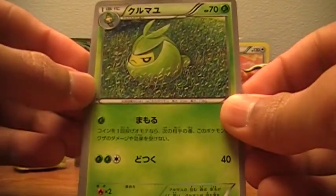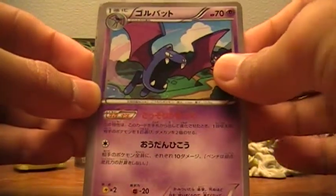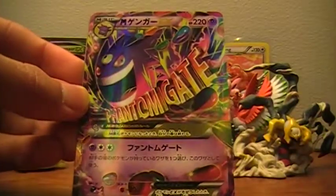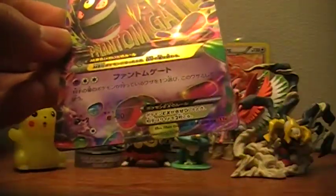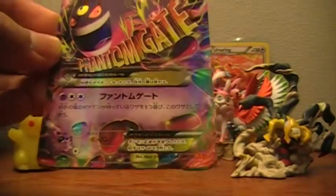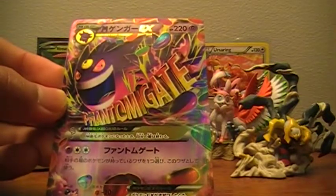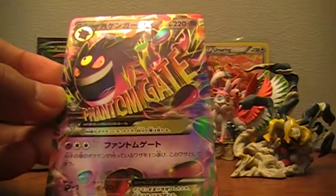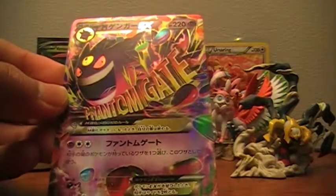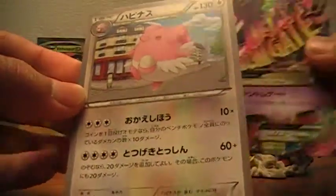Right here we start off with a Surskit, a Golbat, a Fletchling — and oh, nice, yes! That's amazing. Another great pull. I thought I saw something but wasn't entirely sure. We got a Mega Gengar EX — that's my first Mega, actually. My first Mega Pokémon ever. And then we got a Blissey.